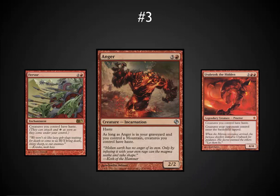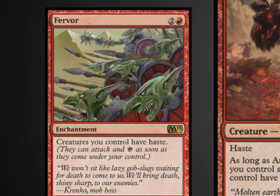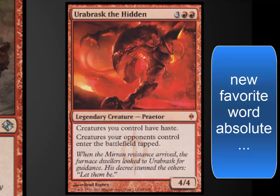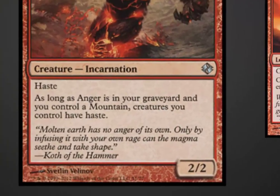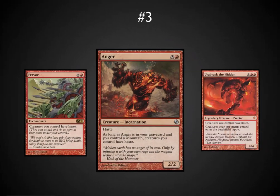Number 3: I wanted something that added haste, and Anger has to be the absolute best way to add haste. Fewer people have graveyard hate than permanent hate in play. Fervor is definitely a good enchantment for the same effect, and Urabrask has to be one of my absolute favorite Legends and also makes a very good Commander, but it draws a lot of hate when it's on the board. Anger is something people don't want to put into your graveyard, and it makes your whole deck better when you've discarded it with something like Wheel of Fortune or Faithless Looting to then add haste to your creatures.